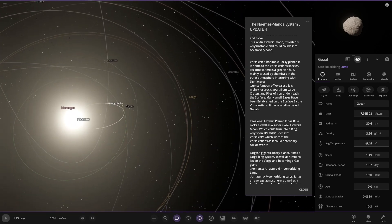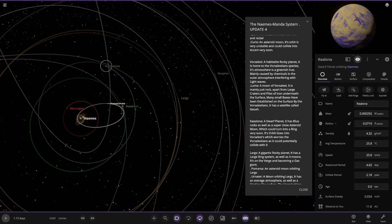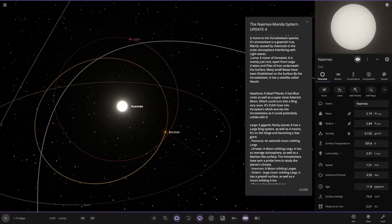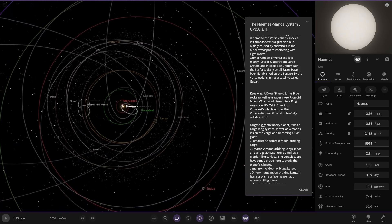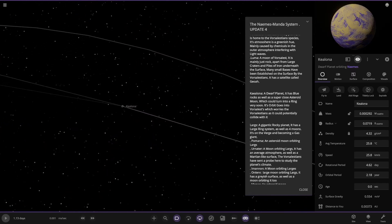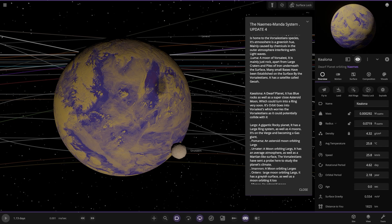Now we're heading to K.O.L.O.N.A — I think it's just spelt differently in the description. It's a dwarf planet with blue rocks as well as a super cloud asteroid moon, which could turn into a ring very soon. Its orbit goes into Vorsalistons' orbit, which could potentially cause a collision.